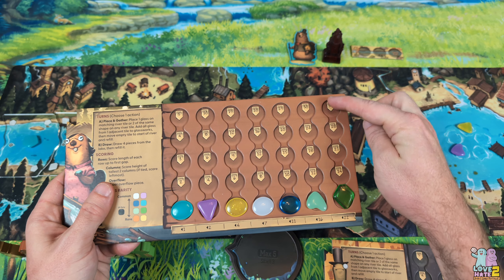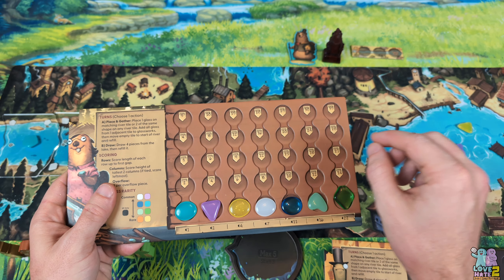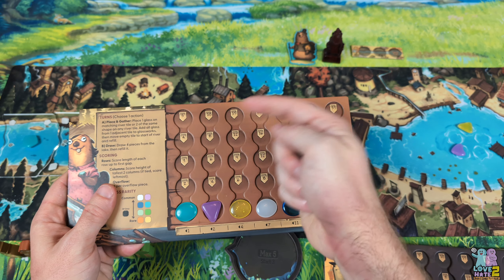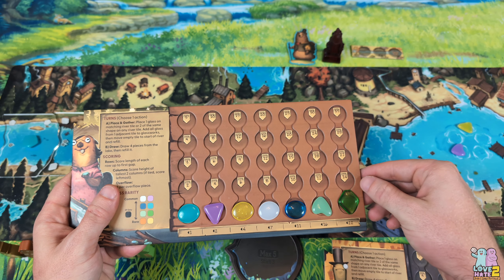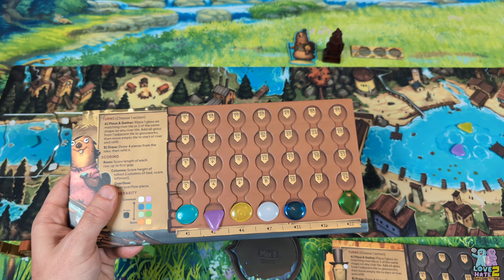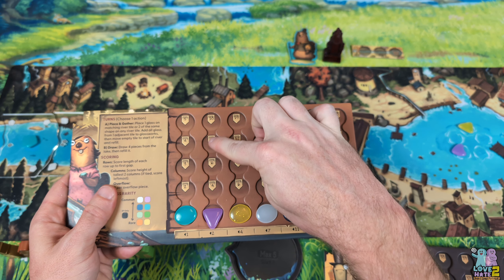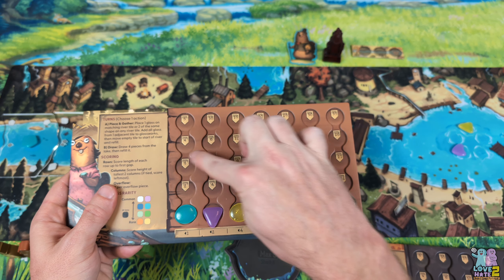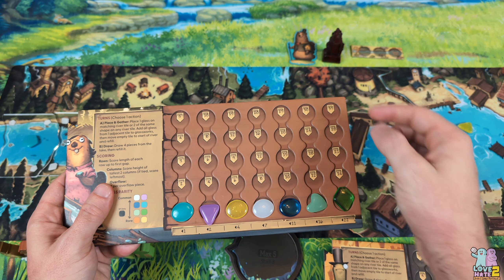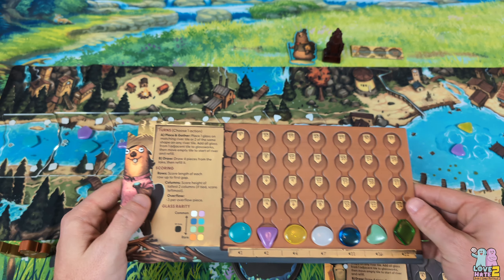I want to beef up columns on the right side of the board because at the end of the game you get points for your two highest columns. If there are ties, you break them by the columns furthest to the left. So if I have three pieces in light green, turquoise, and purple all tied at three, it would be the light green and another rightmost column that counts — not turquoise, because it's furthest to the left when breaking ties. That's how points work in this game.